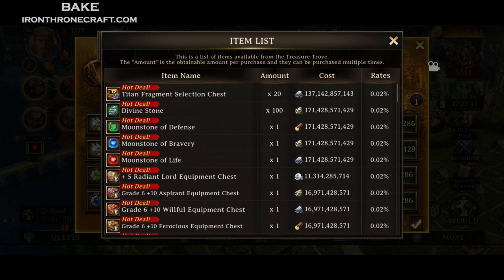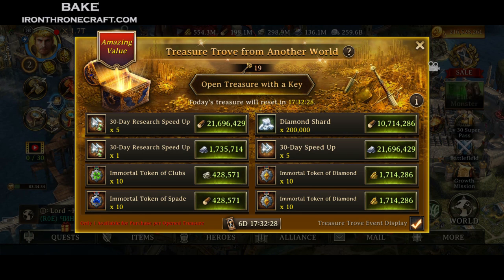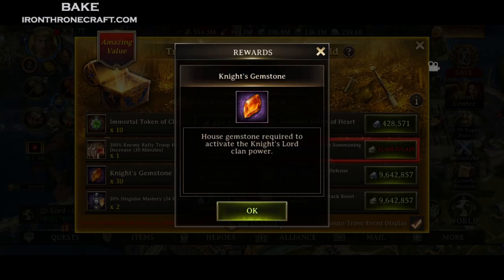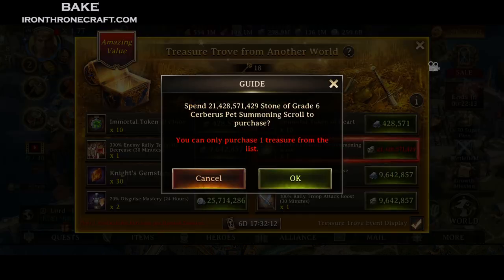Right here is what you can get out of it. You see Titan Fragment Selections, Divine Stones, Level 60 Gear, all that other stuff. For the most part, you're going to want to buy something on every screen. Most screens will have a good deal. But the reason I say that it's free resources is because if you look at the resources, I didn't get any resources on this one. I got a Cerberus Summoning Scroll, which is pretty good. Expensive, though — $21 billion.